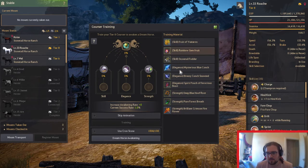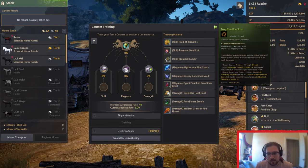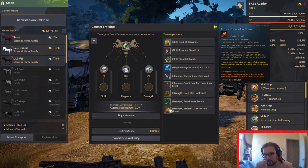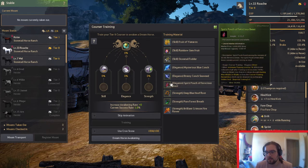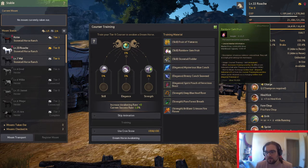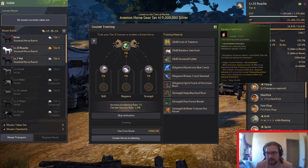These are all the materials that you can use to make your dream horses. The Strength ones will make it more likely to get a Doom, the Elegance ones are for the Dine, and the Skill ones are for the Arduant. If you look at each one of these, it tells you how to obtain. The blue ones are typically from events — you'll get them a few different ways, like killing enemies, but not very likely.